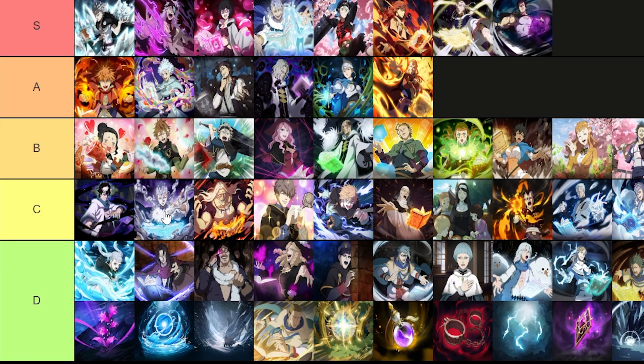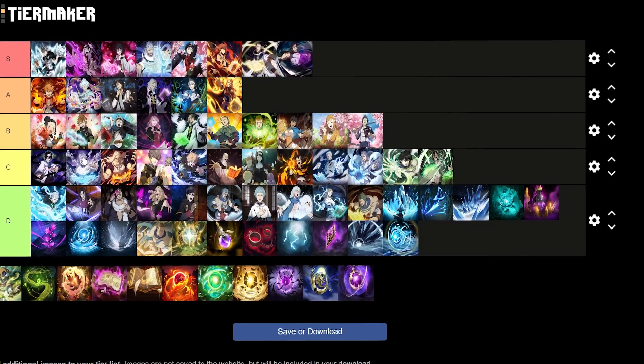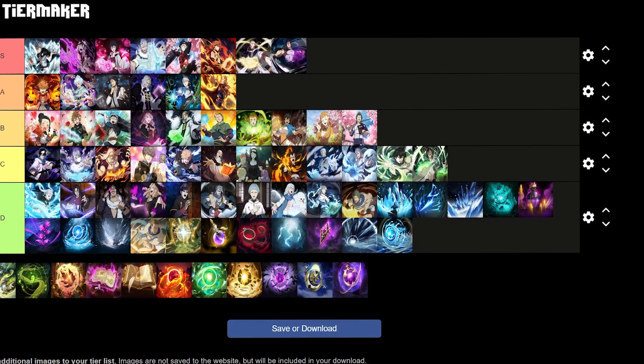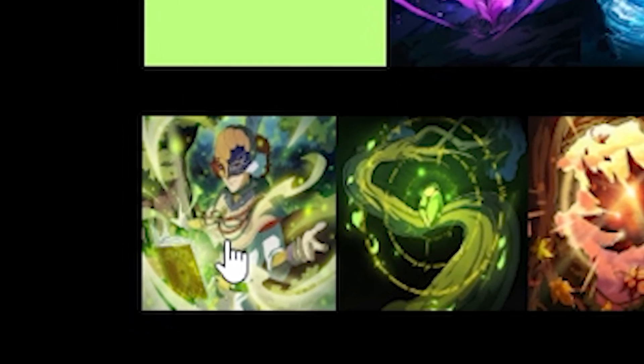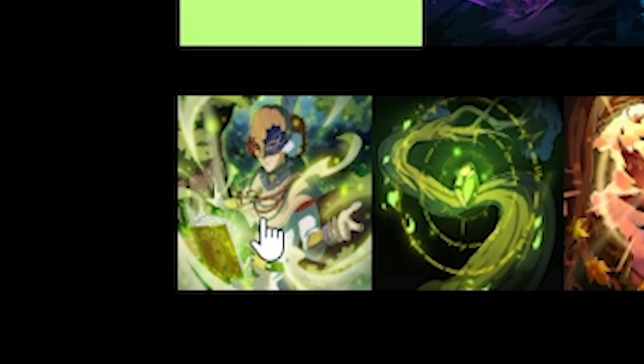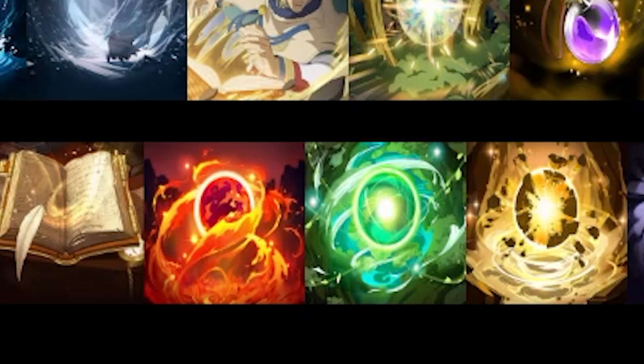Nozell's skill page also joins S tier — whenever you take damage there's a 20% chance to inflict a special point minus one debuff on the attacker. Vangence's skill page is somewhat decent as it buffs his skill 2 to give your ally status element immunity, so it goes into B tier.